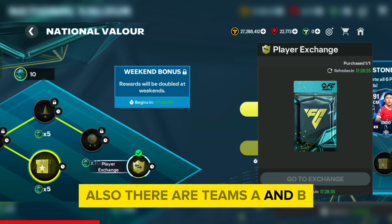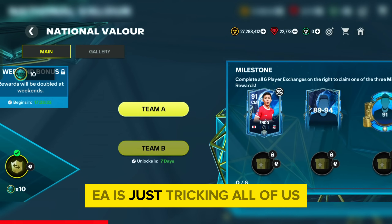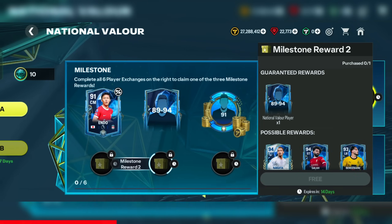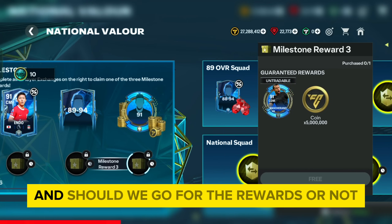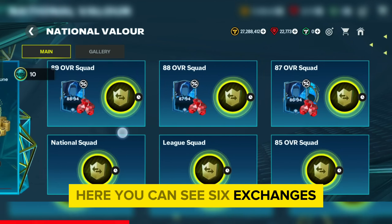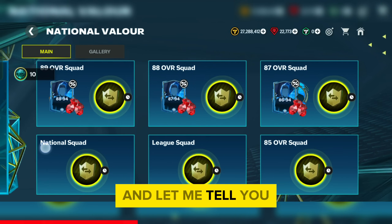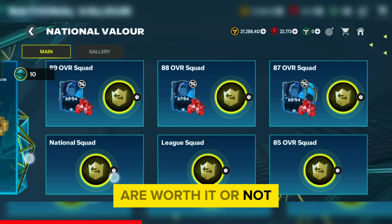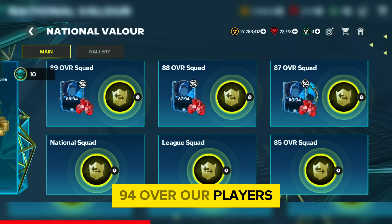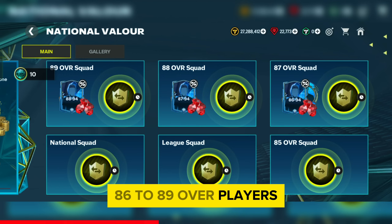There are Teams A and B from where we can get free rewards. EA is tricking all of us — we can claim any of the won rewards. There are 6 exchanges from where we can get 85 to 89 OVR players. They are tricking us by advertising up to 94 OVR players, but most of us will get low-value 86 to 89 OVR players from each exchange.